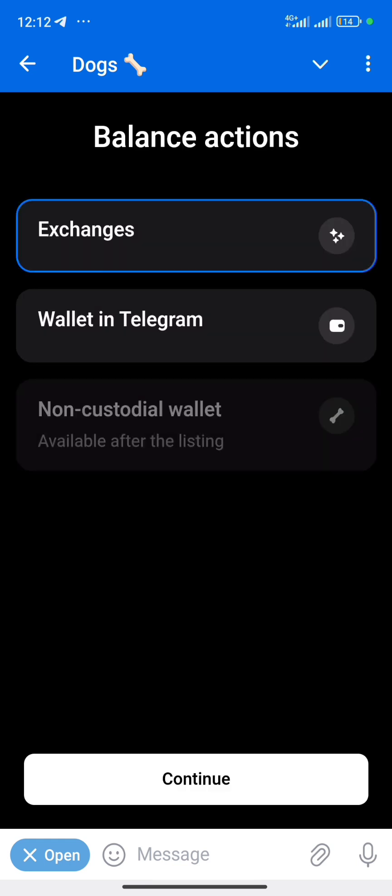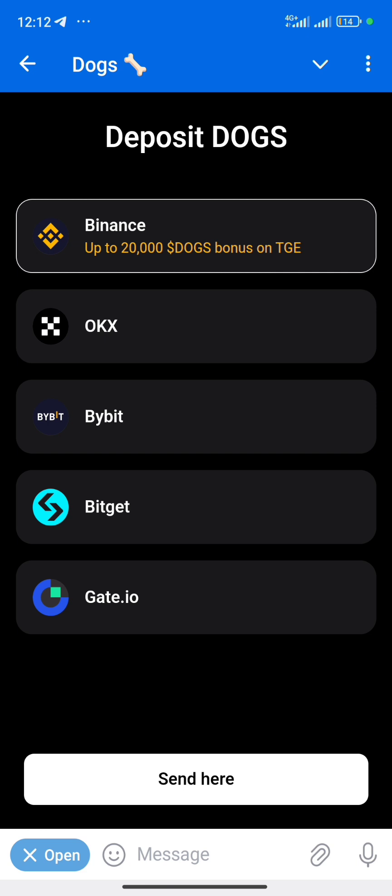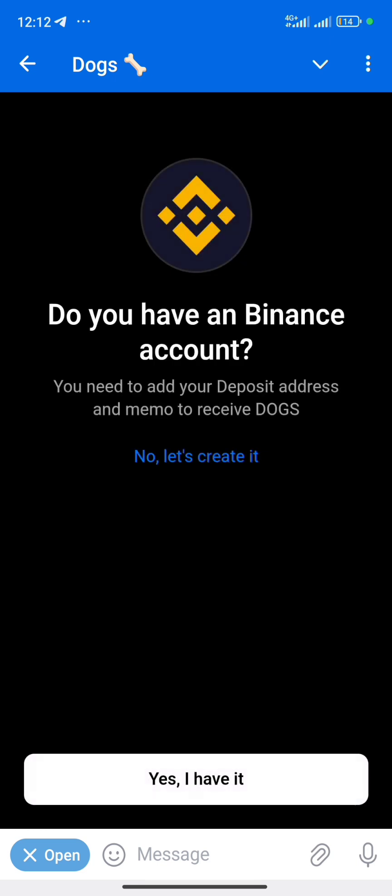When you choose another option, click on Exchanges and click on Continue. You can then see the message: up to 20,000 DOGS bonus on TGE. We're going to click on it and then click on Send.